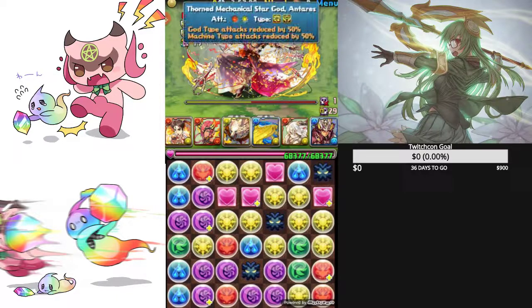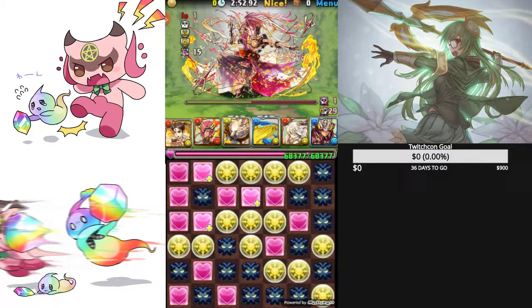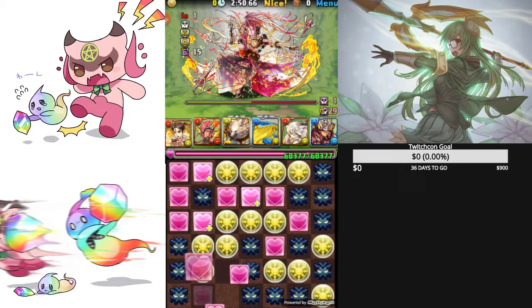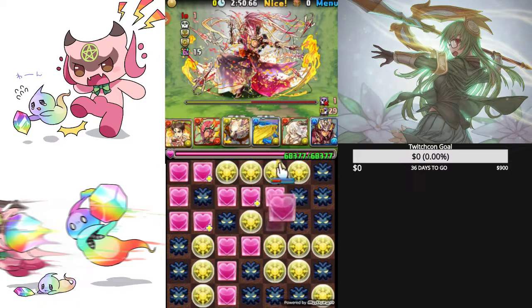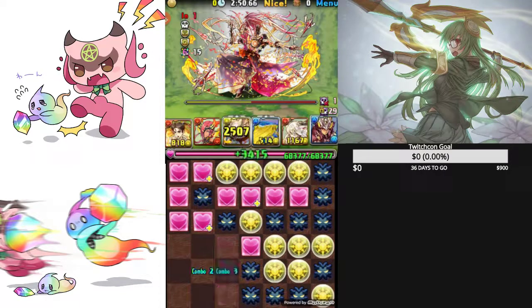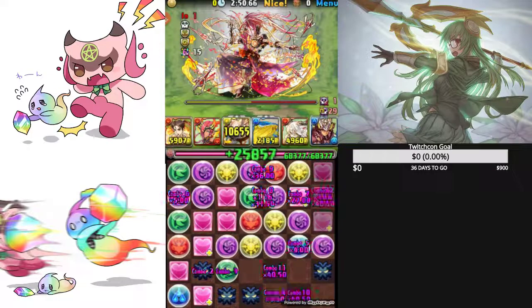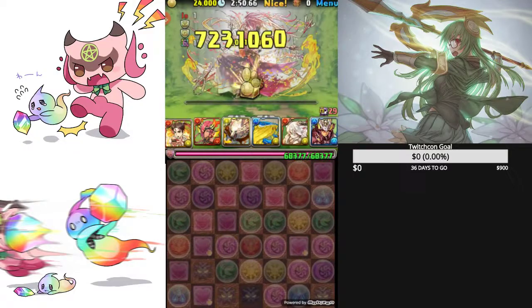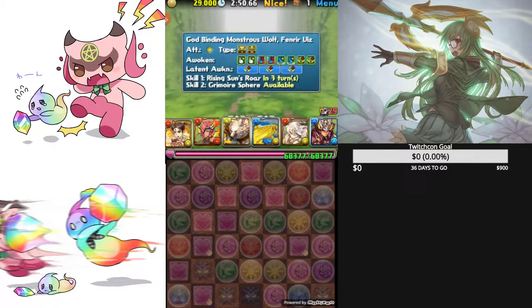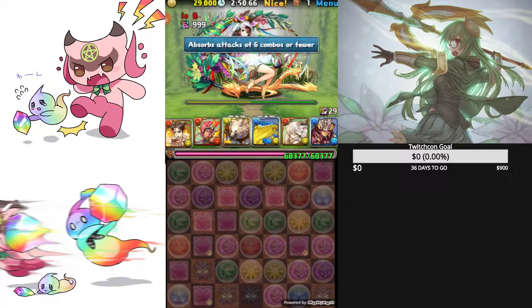Sheathe and Terrace will always put up that combo shield, so I'm going to use a board right off the bat. The Fenrir Viz is going to make quick work of the Antares as well as the Nephthys.